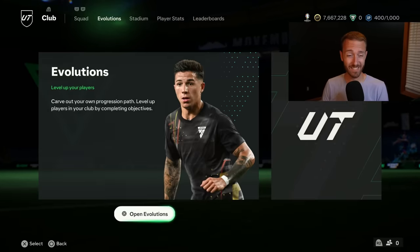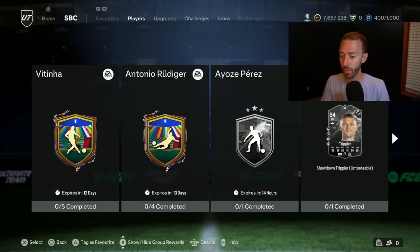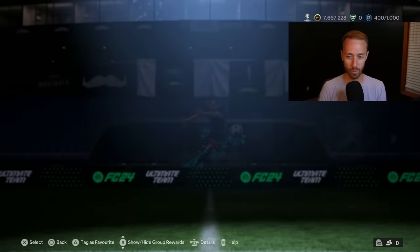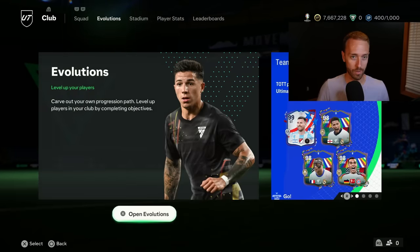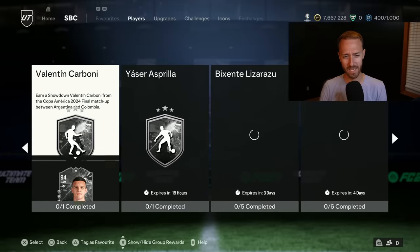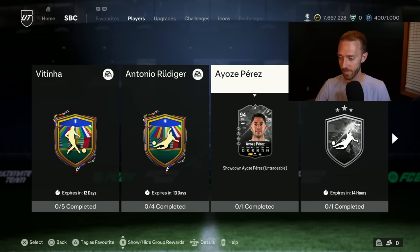There is a hope that if England win today you could potentially put Trippier in it, because the stat requirement is 94 or 95 dribbling. But Kieran Trippier, even with a plus two, would probably not be there. There is also a max three Playstyle Pluses requirement — he's got four, so he does not fit it. Neither of the currently released Showdown cards will actually work. But these expire today — if you want to get involved you could do one or all four of the SBCs, and some upgrades will be coming here pretty soon.